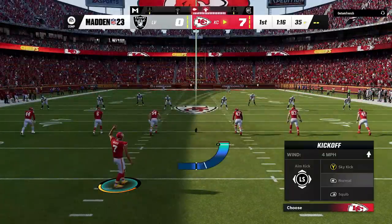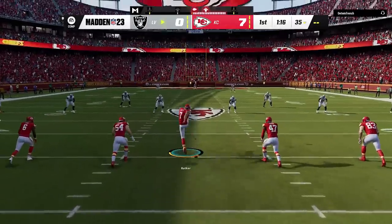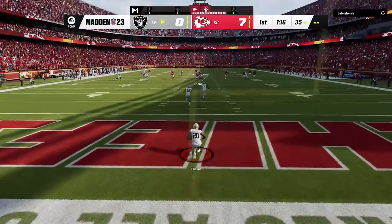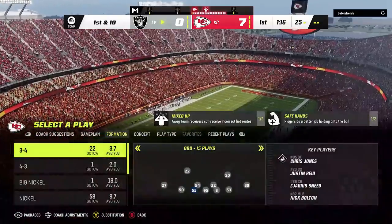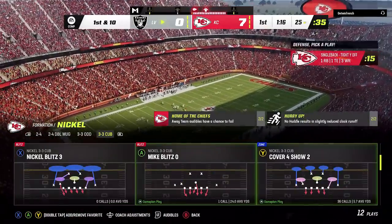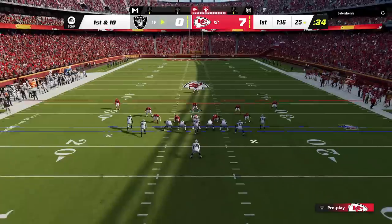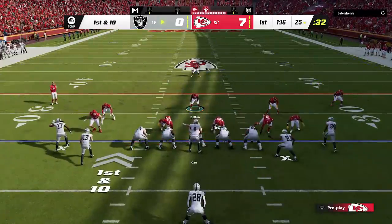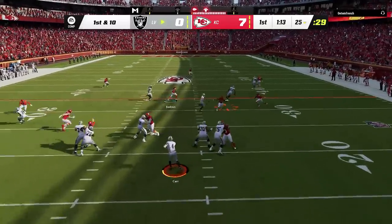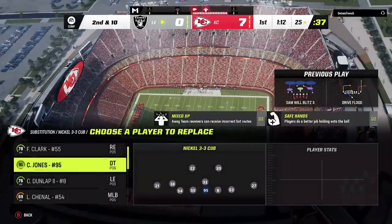Another big fix: they addressed an issue where the offense could see the defensive zone arc during the play in online head-to-head games. I mentioned this in defensive cheats videos — I had no idea why it was there, because it gives away the entire defense. If your opponent is in a curl-flat, you know they're in cover-three or cover-four. It looks like they finally fixed that, and the defensive play art will no longer be visible.